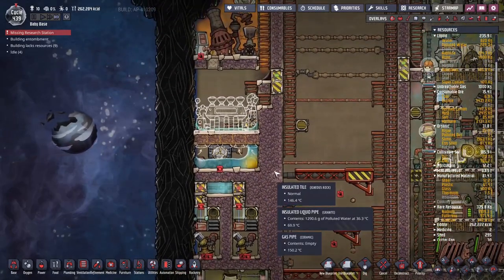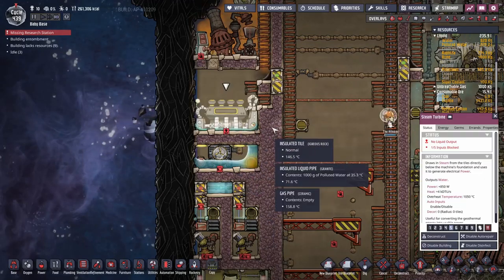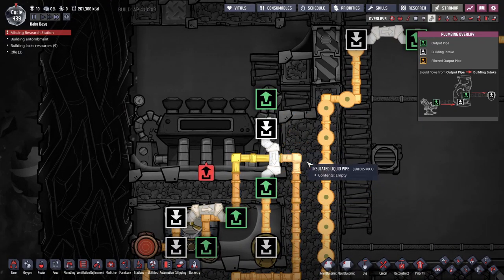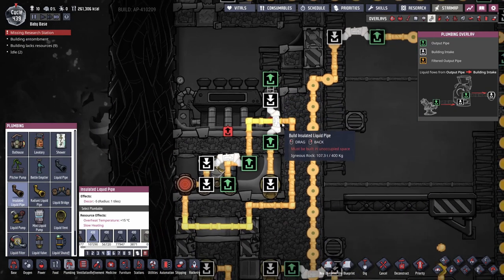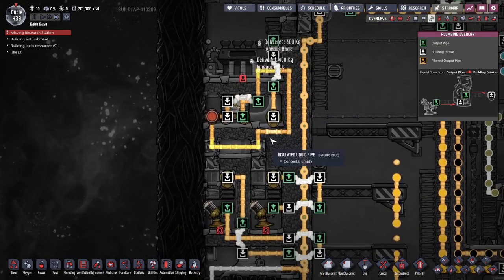Done and dusted. Steam turbine in place. We're just missing the output pipe — let's not forget that, I've done that once or twice and it always ends badly. That feeds in there. Now we've just got to fill this loop with supercoolant and then start dumping gases in there.